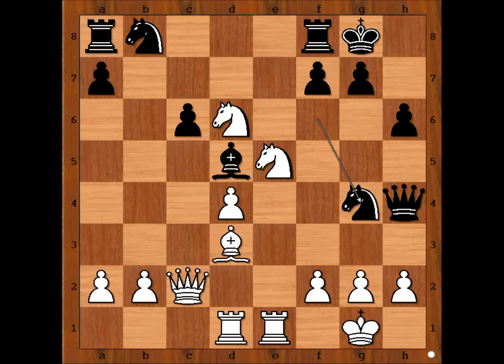Knight to g4, threatening queen takes pawn on h2. At first sight, this looks very good for black. But black missed something. It is white to move. Please pause the video and try to find the best move for white.